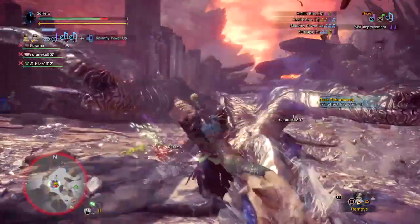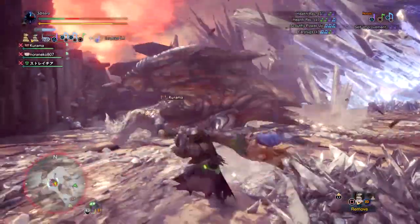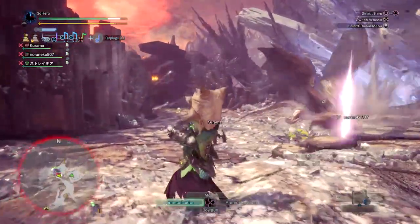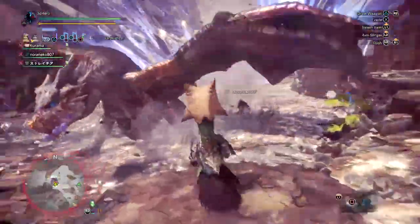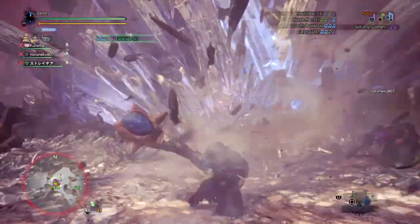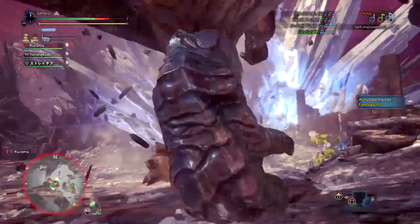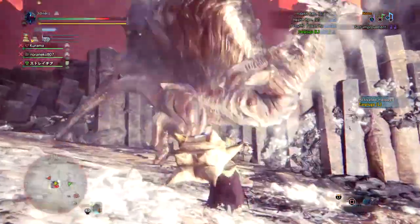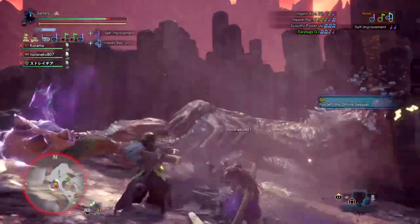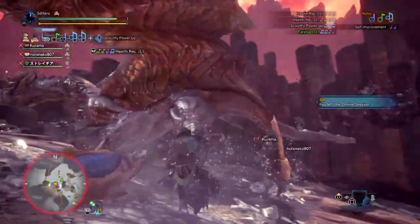This lesser-known hunting horn that many players skip is capable of fully supporting your team via health up small and large, or the use of earplugs large — a big contender against monsters like Kushala Daora, Nergigante, Rathalos, Lunastra, and others. On top of that, the weapon comes with a high amount of poison build-up — against monsters weak to it, it can proc within 2 to 3 hits, which is great for a quick damage boost, although sadly in World's case poison is somewhat underused for its damage potential. This mainly applies when the monster is 2 to 3 star weak to poison.